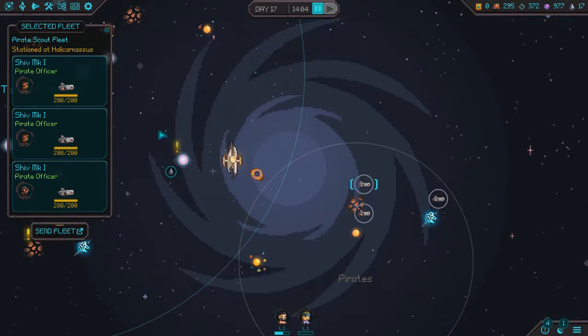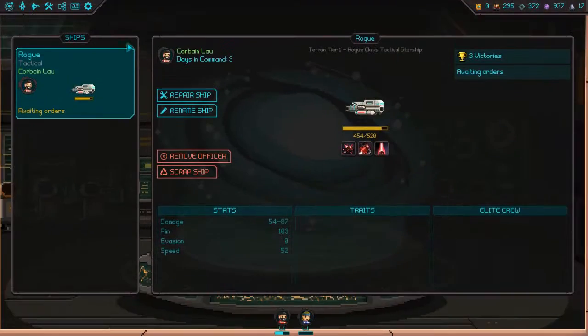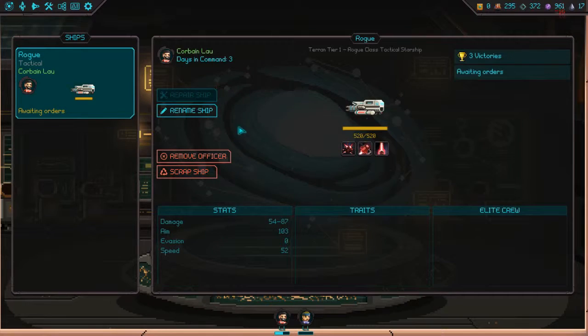Those are pirate fleets. They got really terrible, terrible stuff. Ship management, repair ship — are you sure you want to repair this ship? Confirm. I want to repair that ship. We've got loads of dark matter. This ship already is free victory, so that's pretty dang awesome.